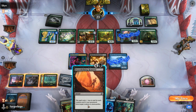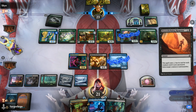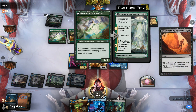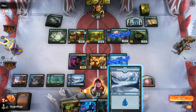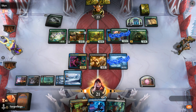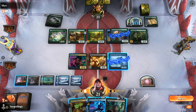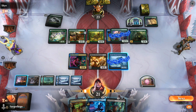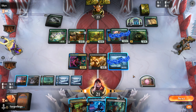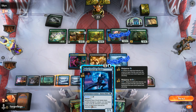For the sake of mana efficiency, we're going to get rid of the Galagreters — that's going to cause us more problems long term. We could Tainted Indulgence, sacking Soul Transfer — do we have anything to return? No, so it's a better use a little bit later.